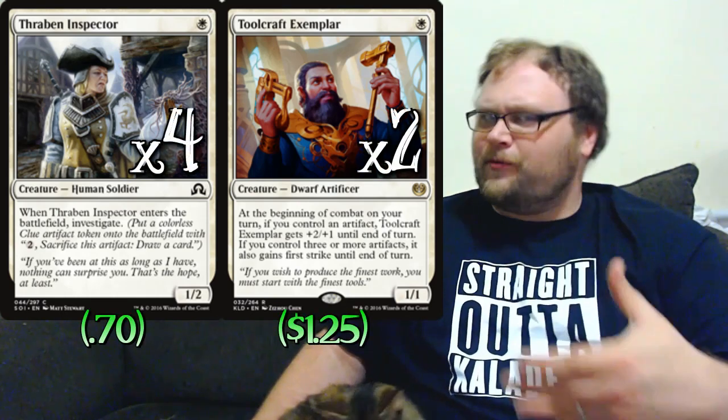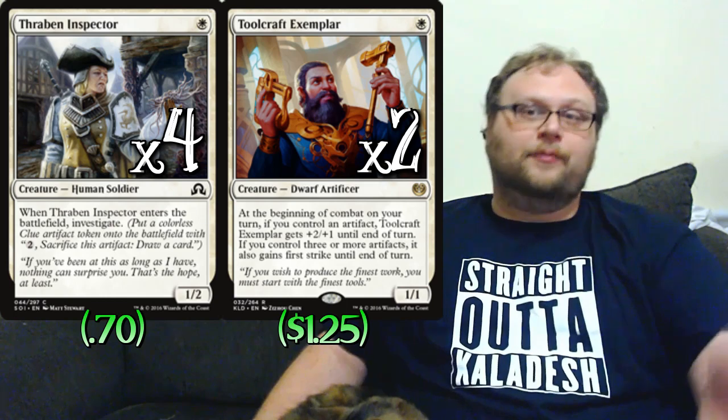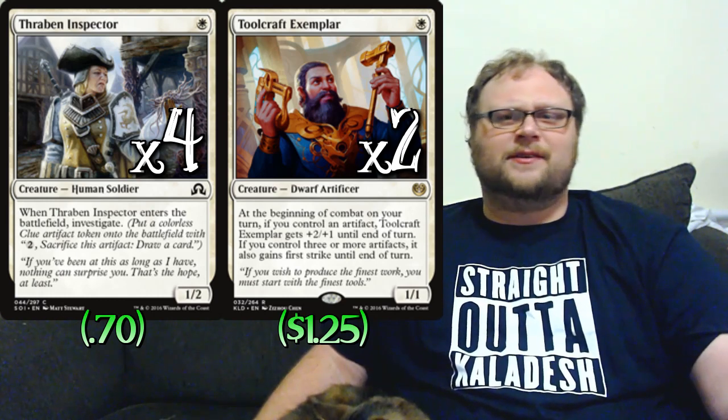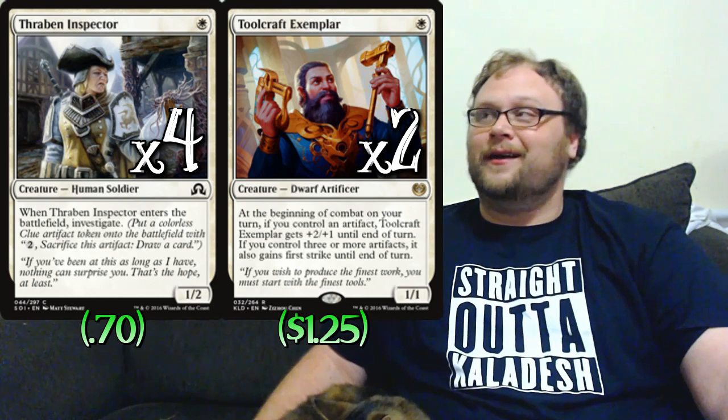Let's start with the creatures. We're going to play some one-drops because we want to get on board early — that's really important right now. So let's play four copies of Thraben Inspector and two copies of Toolcraft Exemplar. The playset of Inspector is pretty much standard at this point. We want artifacts in this deck for a couple of different reasons, and we want a body we can put out early that comes with some card advantage on top.